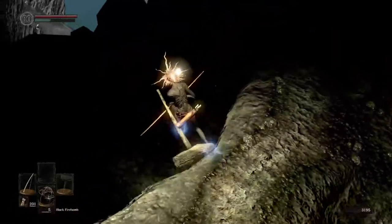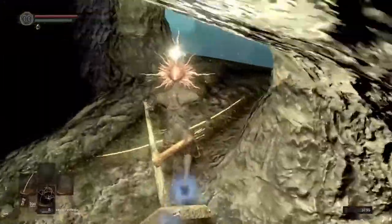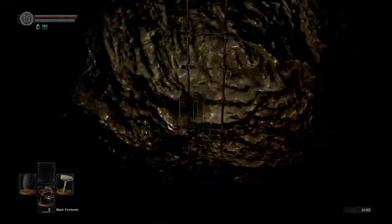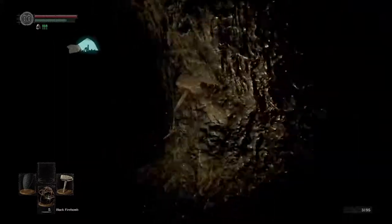Once you get to the ramp leading down, drop off to the left, find the hole in the ground, drop through it, and follow the path. Congratulations, you got through the tomb without getting hit. The route is the same without the Sunlight Maggot — you just have to trust your directions a bit.